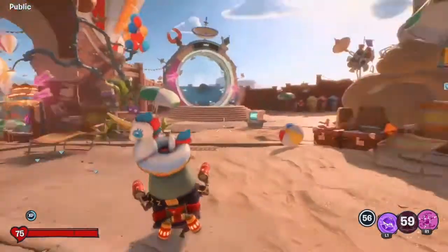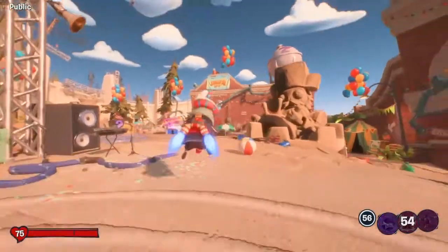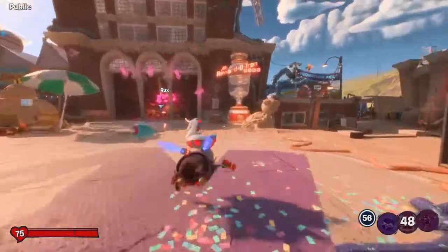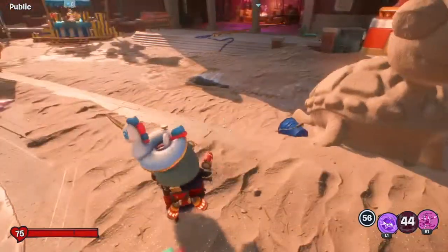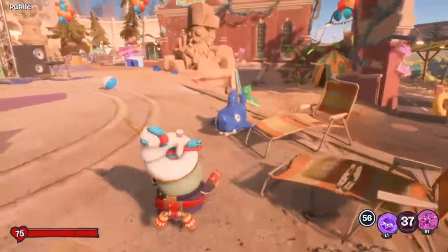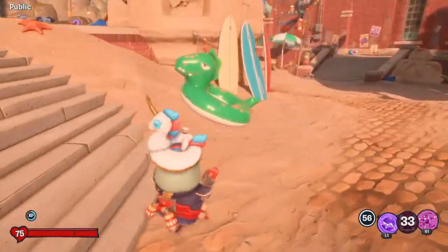There's a lot more sand here on the zombie side. There's a sand sculpture of an octopus and one of Captain Deadbeard, the pirate zombie. There's also a turtle, some buckets, some inflatable fish, an inflatable shark, and an inflatable floaty.